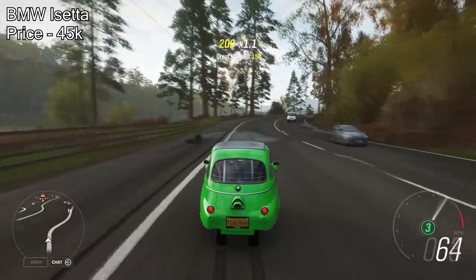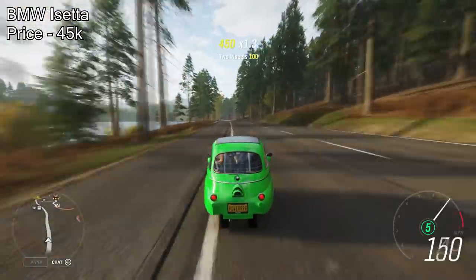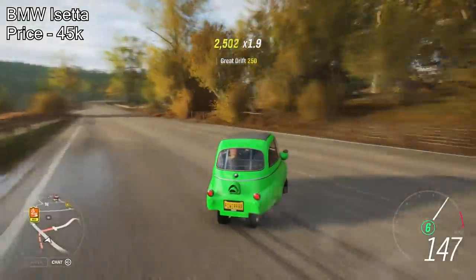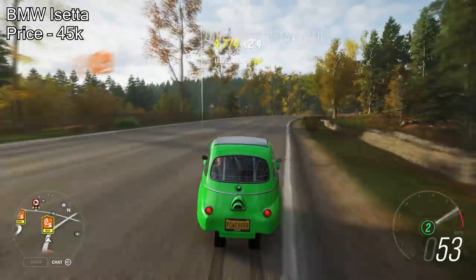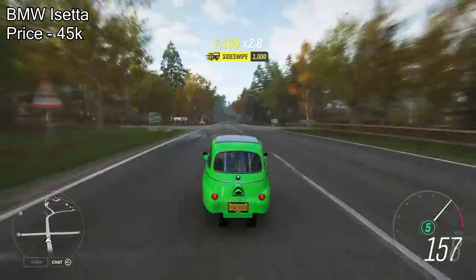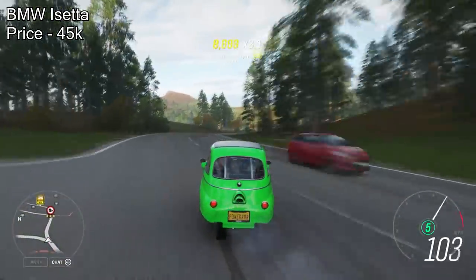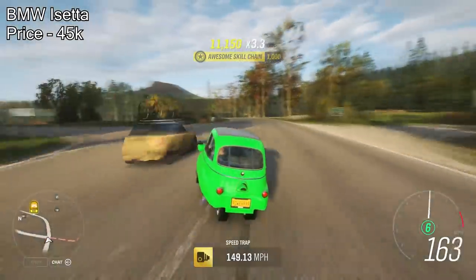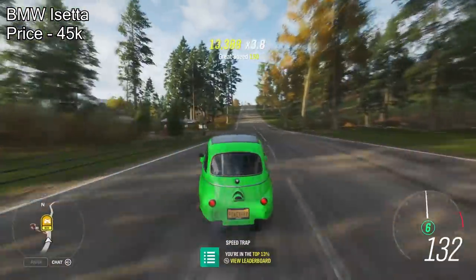The eighth one on the list is quite a bizarre one but it's one that people really overlook more than they should — it's the BMW iSetta. This car is very cheap; it will only cost you 45,000 credits. However, when you fully upgrade it, you will have just under 700 horsepower in a car this small, which means the acceleration is amazing. You're probably not going to win any races with it, but it's so cheap at 45,000 credits that you may as well buy it, fully upgrade it, and just have fun — because it's still really fast. So number eight on the list is the BMW iSetta for around 50,000 credits.